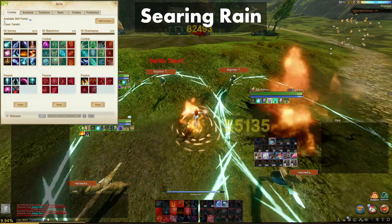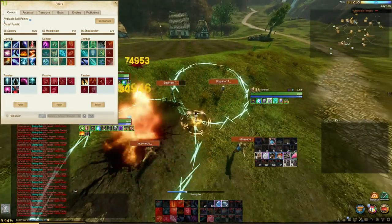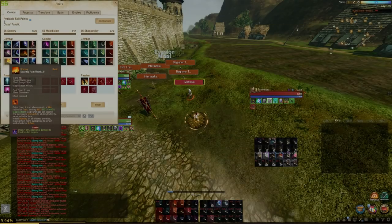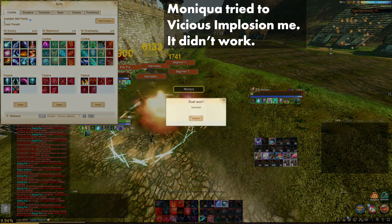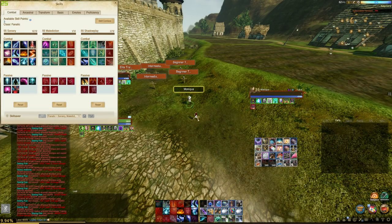Searing Ring is an AoE skill that deals a lot of damage, but it is also very inconsistent. When using this skill, it grants immunity to all debuffs while channeling the damage — don't confuse channeling with casting. This is a very good skill for frontline mages like Revenance. You can drop Flame Barrier, Wave God's Whip, and Searing Ring at the same time.